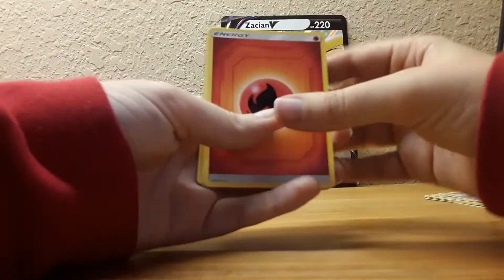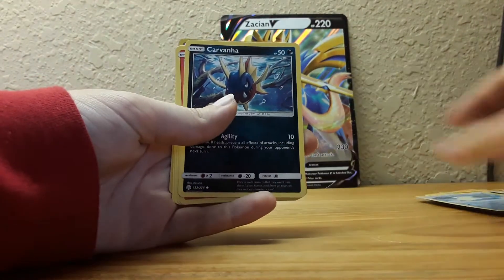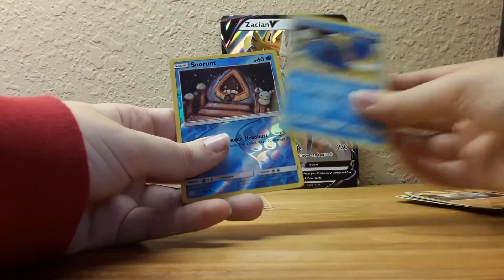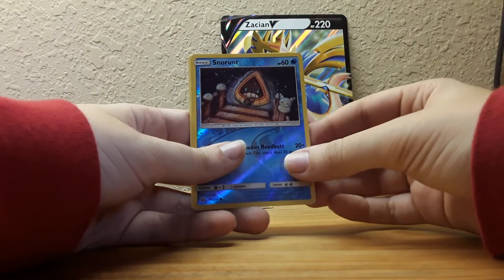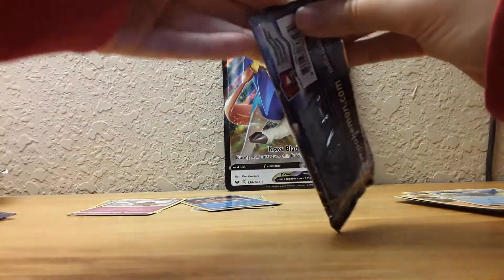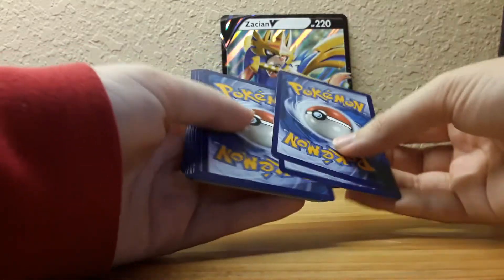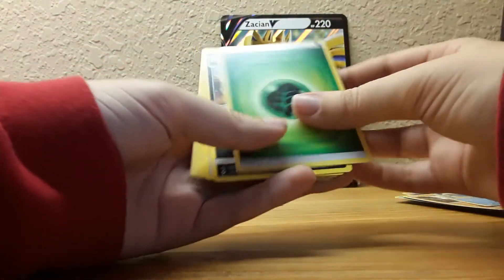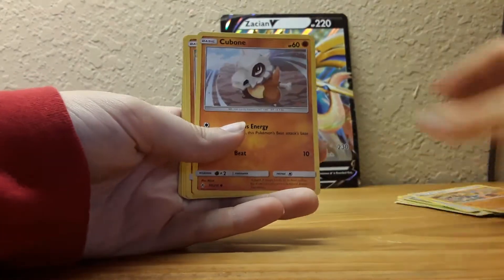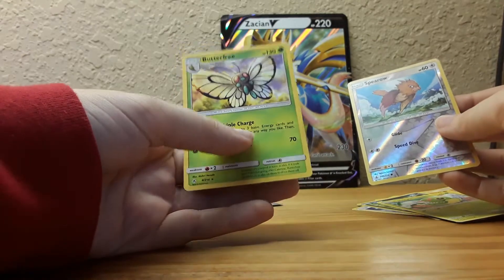I know you guys haven't really said anything about what y'all wanted to see on this channel, so I'm just going with it. Hey, Carvanha! Tepig, Togedemaru, Onix, Wailmer — I still have no idea how to pronounce that name. Some of these names I can't pronounce today. Got Unbroken Bonds: leaf energy, leaf energy, and a Croconaw, Hitmontop, Cubone, Riolu, Porygon, Inkay, Caterpie, Spearow, and a Butterfree for the rare — awesome!